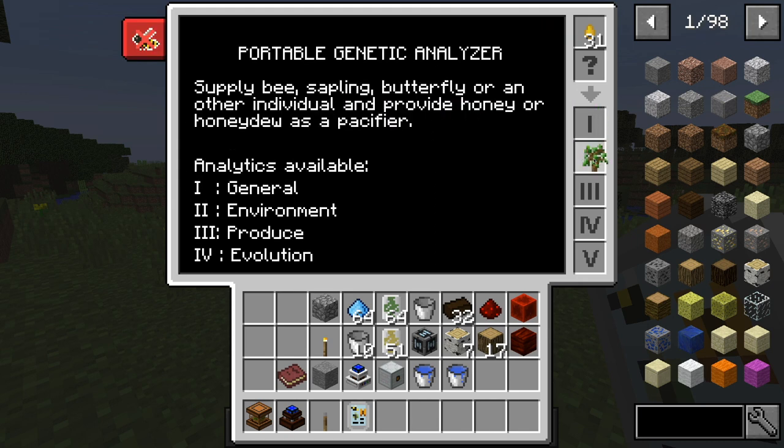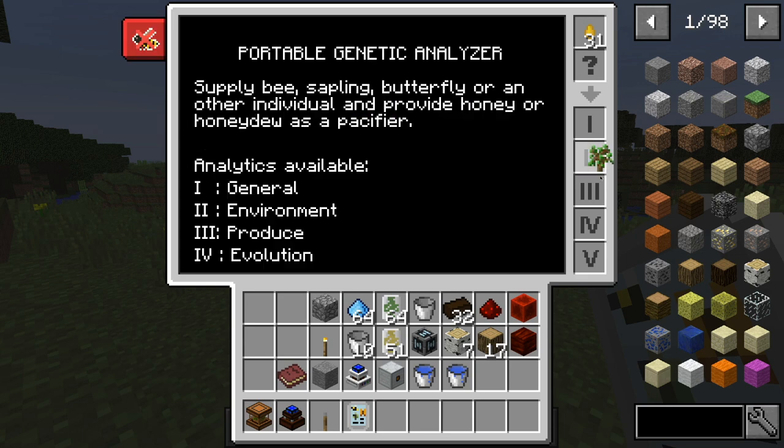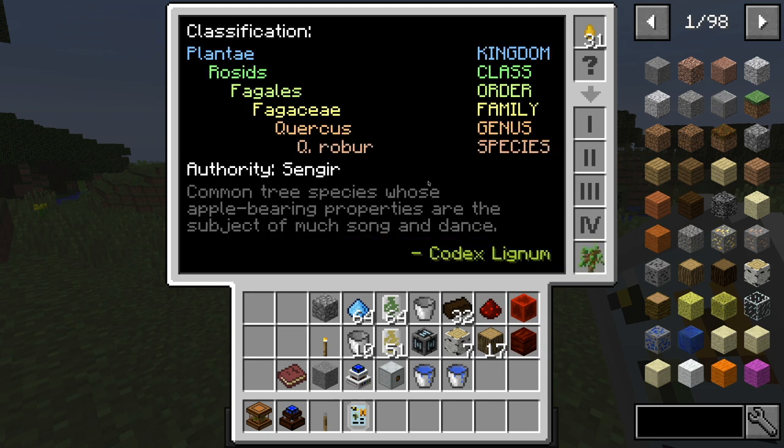These different levels here will give more information — like right here it says it's not fireproof, you need soil from plains, all that type of stuff. You can keep going down to see what it produces and possible mutations, which you have to figure out. Then you've got classifications, which are actually very accurate.